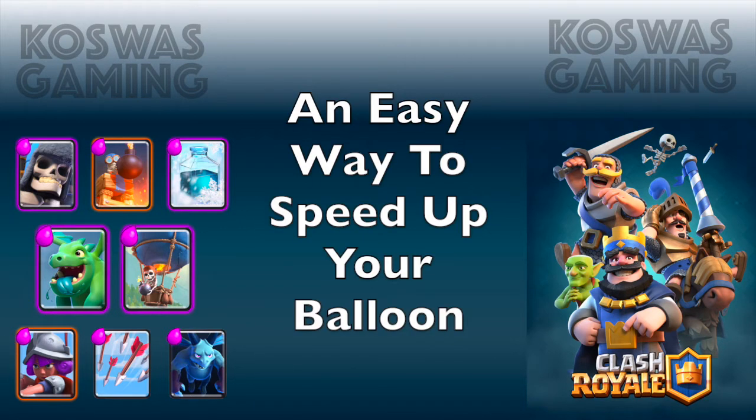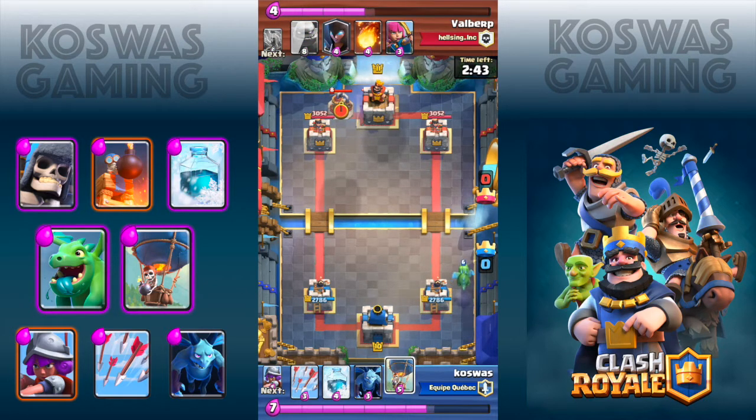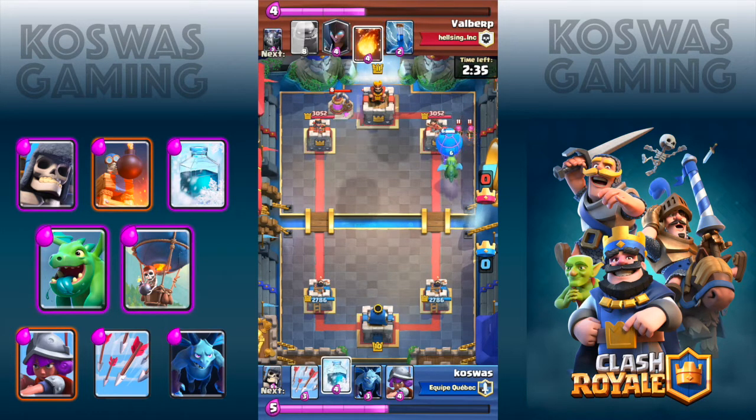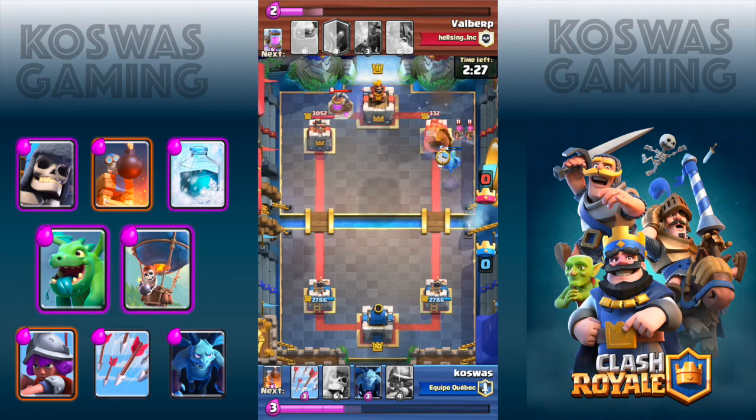Today I'm going to show you an easy way to speed up your balloon up to 50%. You need to have almost full elixir, then you're going to place your baby dragon on the bottom right corner. We wait for the baby dragon to reach near the river, then you will have to place your balloon in front of it, but be careful — the balloon needs to be moving. If you see the small timer underneath the balloon, it needs to be at least 75% complete in order for this to work. If the balloon is moving, the baby dragon is going to push it towards the tower faster. Basically, it gets the baby dragon speed, which is faster than that of balloons. That may trick the opponent to underestimate the situation and you might get an easy crown tower.